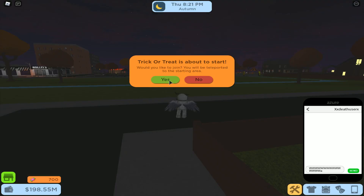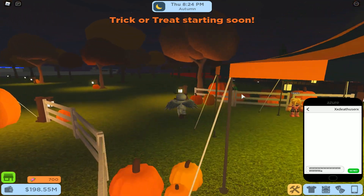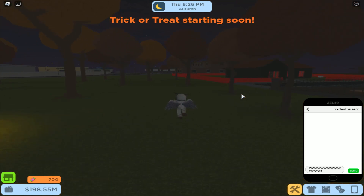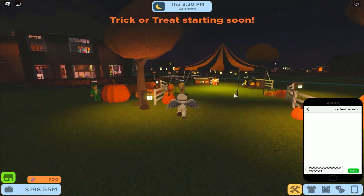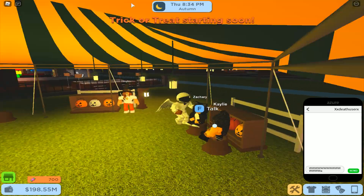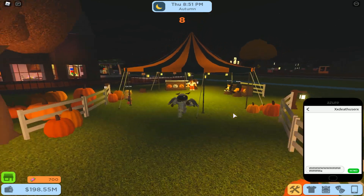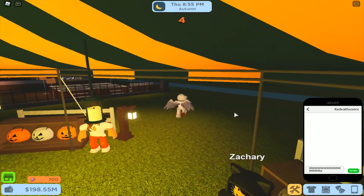So, when the trick or treat prompt is about to start and pops up on your screen, make sure you click yes. The very first step you want to do before that: make sure you're in a private server so you can get the maximum money. Just in case you didn't know, the Haunted Manor and the Villa give the most candy, which is 90, so if you and like three other friends want to farm it really to the max, then just get a Haunted Manor or a Villa and spawn it in.